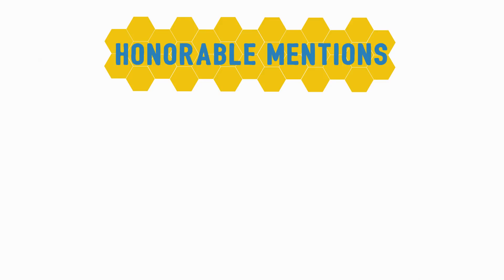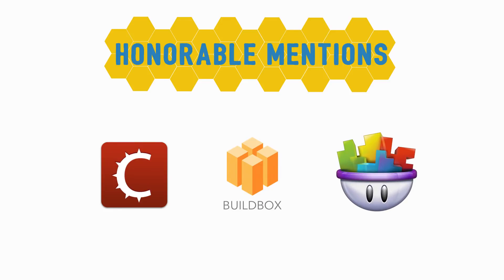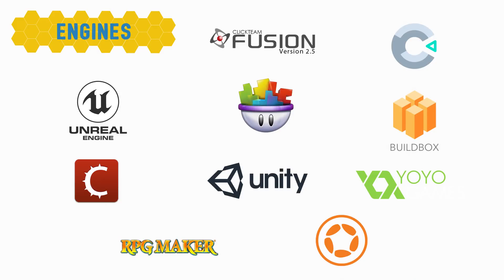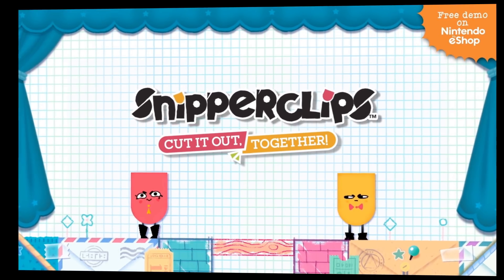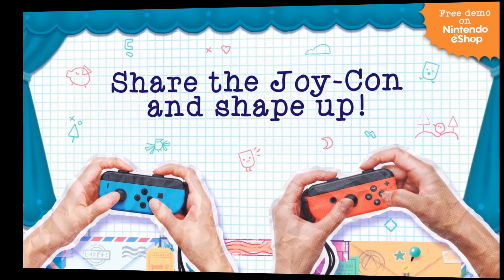Before we leave you, here are some honorable mentions. For those looking to use minimal or no code at all, three options are Stencyl, BuildBox, and GameSalad. Well, there you have it — 10 game engines to get you started on becoming a video game maker. We've included links to each one in the description. Now that you know all of the engines, take a look at this game — can you guess what engine it was made with? Let us know in the comments.